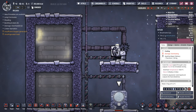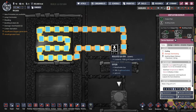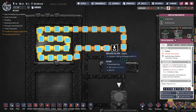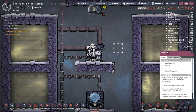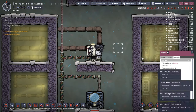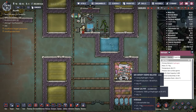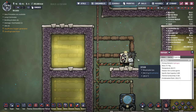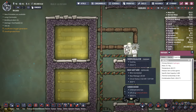Next we have the Thermo Regulator — same story, moving heat from one area to another, but for gas. Using oxygen here, going down 14 degrees from 94 to 80. If I used hydrogen instead, which has a specific heat capacity of 2.4 versus oxygen's 1, I'd have more cooling in one area but also more heat dumped in the other area — something to keep in mind.